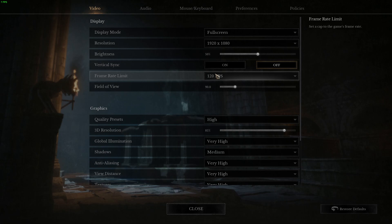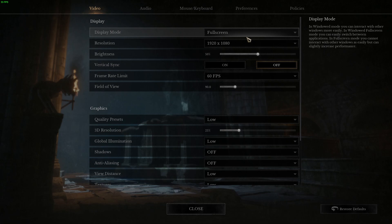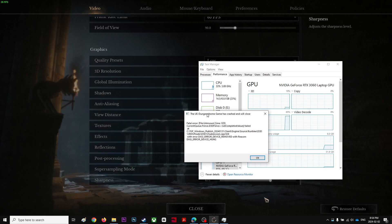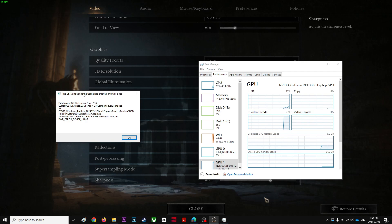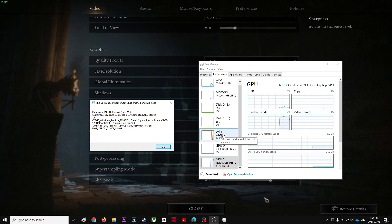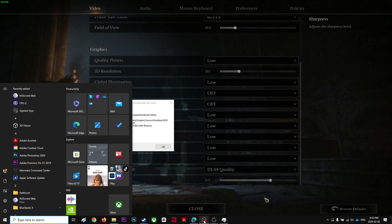Let's put everything to low — it's getting better, I can feel it. I don't know why by default it's set to high, but even on low settings I'm getting 30 FPS, which is kind of bad. Let's go to task manager again. My GPU was using full this time. This is kind of annoying — two times in a row this crash keeps happening.